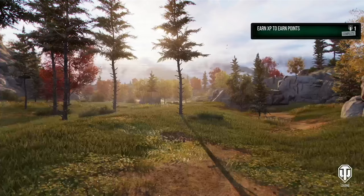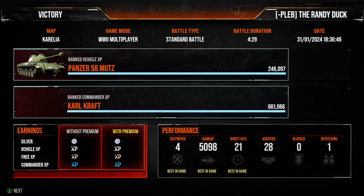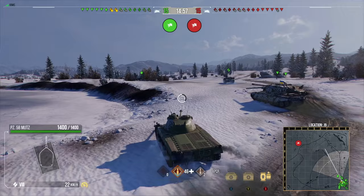We should have the kill shot here — and we do, finishing that game with 5000 damage. Let's get to the scoreboard before we move on to the second replay. We managed to get four kills, 5000 damage, a tiny bit of assistance, and we do indeed pick up the ace tanker and the high caliber. Let's move on to the second replay.